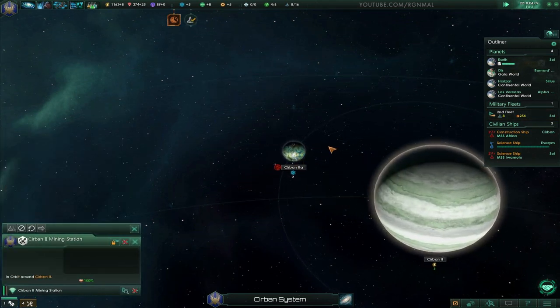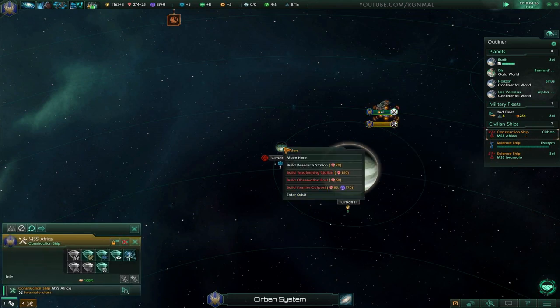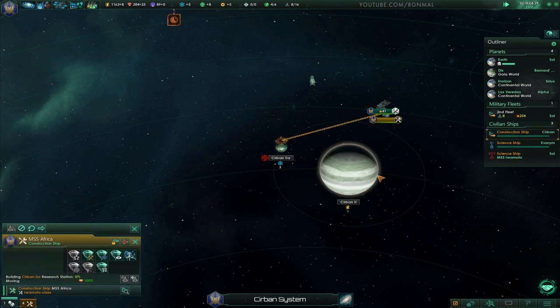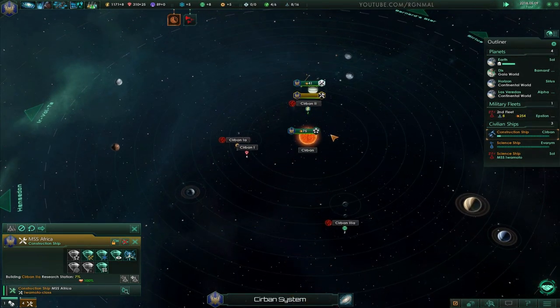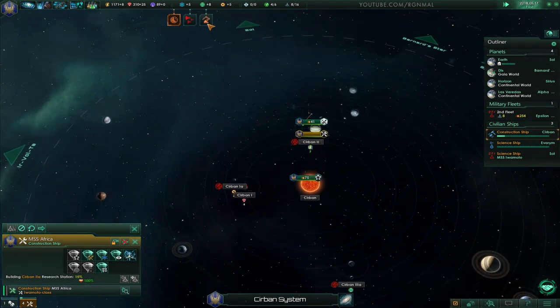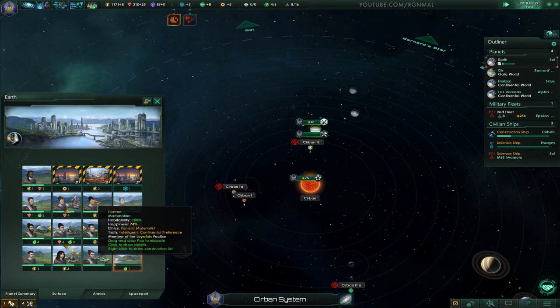That's a tropical world. Give me the constructor, please. Thank you. We'll actually be able to colonize this. That's good. We could, in theory, colonize this system and get rid of the outpost. Maybe I'll do that. Go increase everyone's happiness, please.